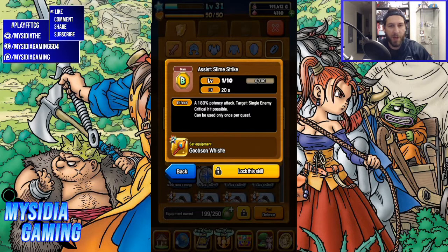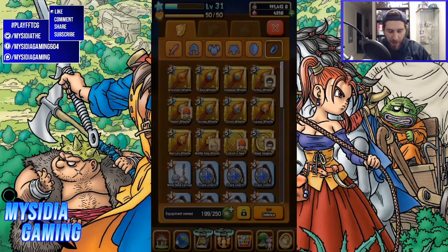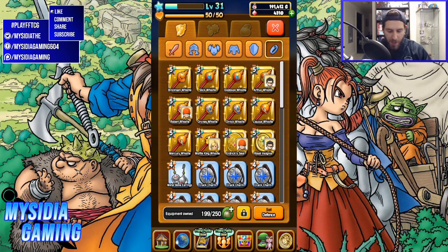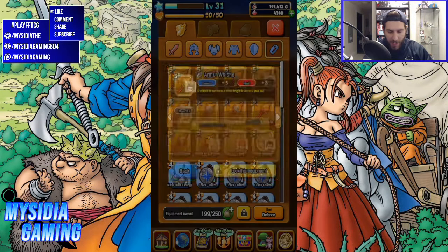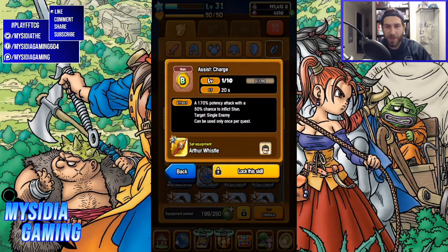The CT is pretty low and you're adding an extra skill onto your loadout, so it's not a bad way to go. All these whistles have that in common. After the slime whistle, we have the slime knight. This is my Arthur whistle — the slime knight whistle — and he has Assist Charge, which does 170% potency attack with a 50% chance to stun, which is a pretty useful status effect to put on an enemy. Nice to have that in your pocket — you can put it on any character.